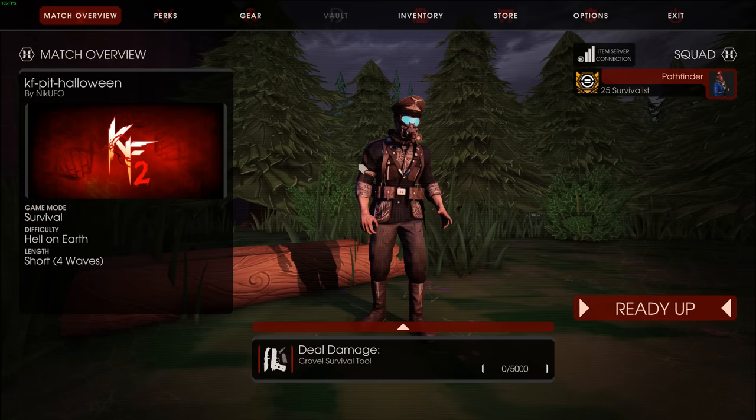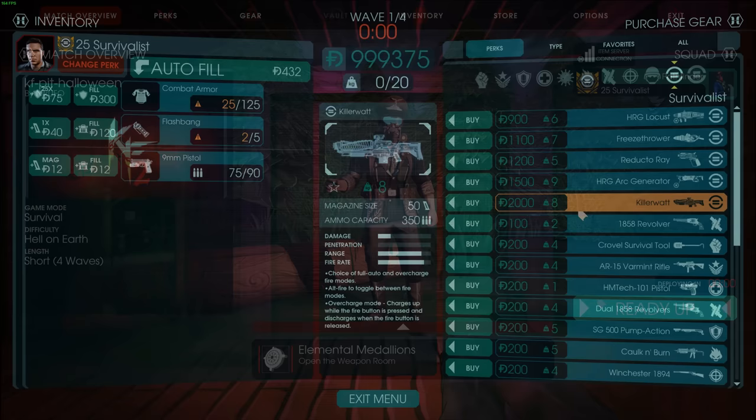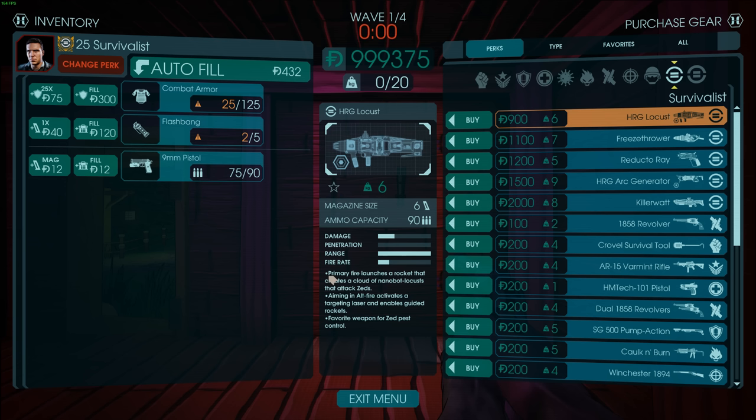Locust Finder here, and today we're gonna be playing Smora: Killing of Lorado. Today we're gonna be checking out the HRG Locust. This is gonna be a survivalist weapon. The HRG Locust is gonna be a tier 3 weapon for the survivalist.